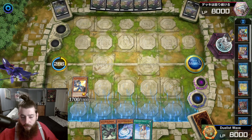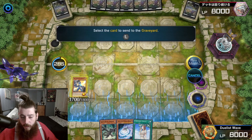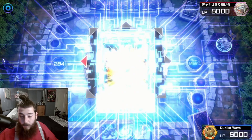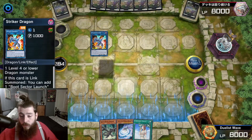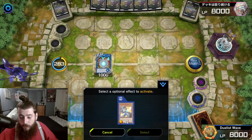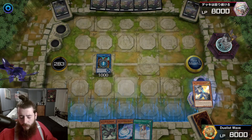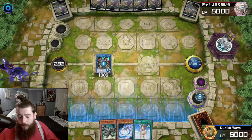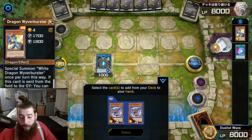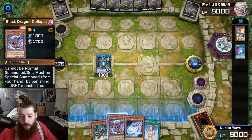Now, you want to summon Striker Dragon with a Wyver Burster or a Collapse Repent, because you can Chain Link Block. Chain Link 1: Striker Dragon. Chain Link 2: Wyver Burster, to search for a Collapse Repent. They search for each other when they leave the field — if the card is sent from the field to the graveyard, they search for each other.